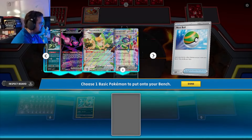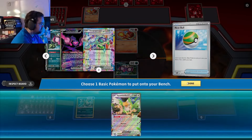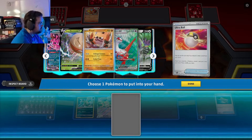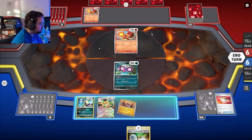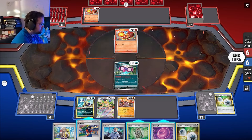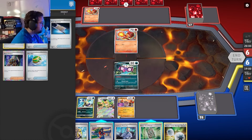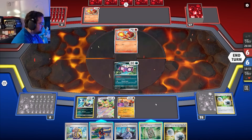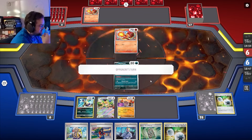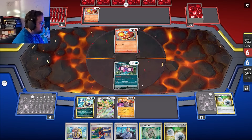I think I want this card. I'll Ultra Ball away the Night Stretcher and Boss for a Cloth, attach an energy, then Squawkabilly and seize. One of my Cloths is prized — that's relevant. I could Carmine technically, but I don't want to lose this energy. We got one energy in there. As much as I love the potential for a donk, I don't love not having energy in the late game, so we'll just pass.